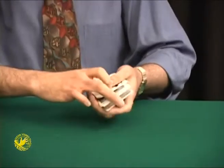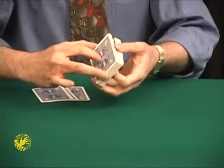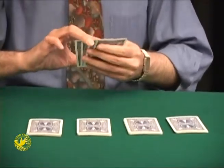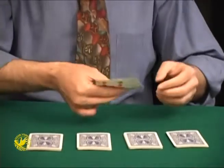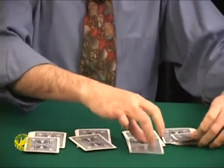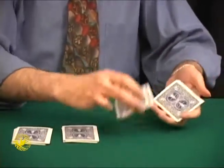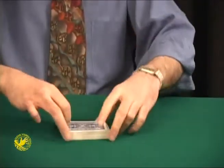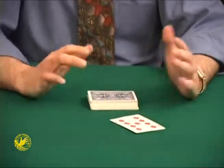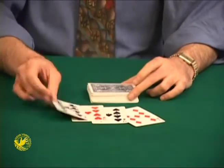Watch very carefully as we take these four nines — clubs, hearts, spades, and diamonds — and cut the deck into four packets of around equal height. We'll take the four nines and place them right over each packet. We'll even leave them sticking out so you can follow them at all times. Four nines, four different places. One little riffle and the first nine jumps to the top. The second, third, and fourth riffle also bring the second, third, and fourth nine to the top.